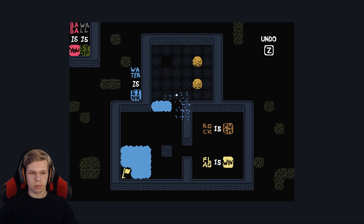Rock Is Push and Flag Is Win — so that's right there. Now we can go all the way here. Rock is still pushable. Water — you can't go out of this wall, so Water Is Sink, you can't change that. Can I do something with this?